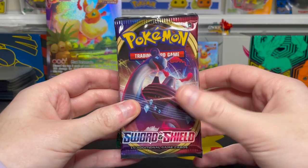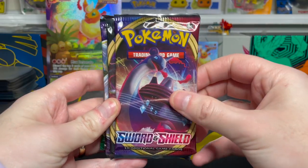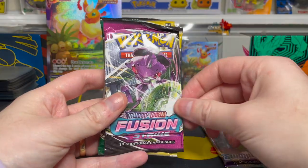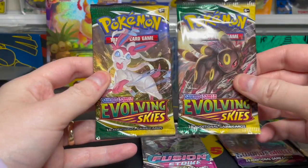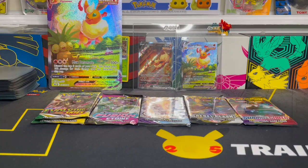The real prize of this box is the booster packs. Going through them, we have a Sword and Shield Base, Rebel Clash, Chilling Rain, Fusion Strike, and very excited about these — we get two packs of Evolving Skies. I'm going to go through these in the order shown here.